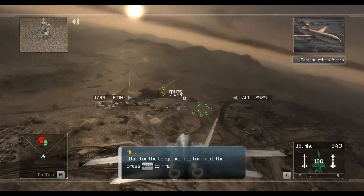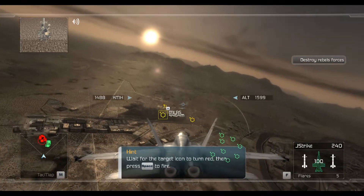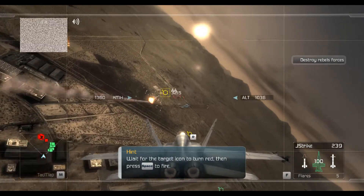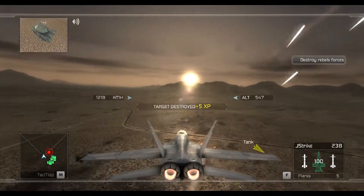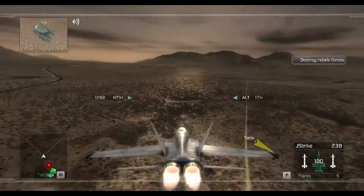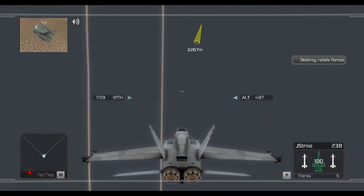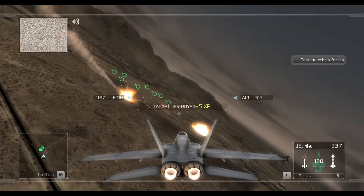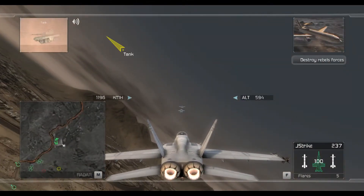Use your missiles to engage the ground targets as soon as you have a missile lock. On target, on target — ground units destroyed. Good launch, flight lead. Flight leader at the Fox kill. Good shooting, proceed to the second waypoint. Roger, thanks.